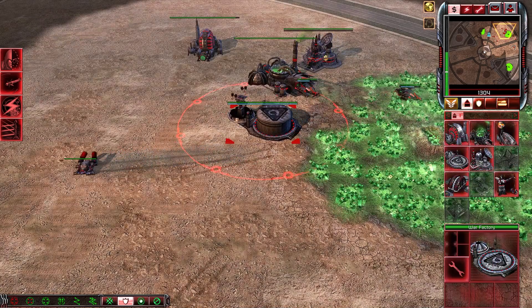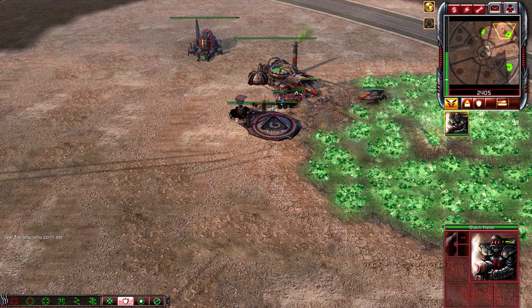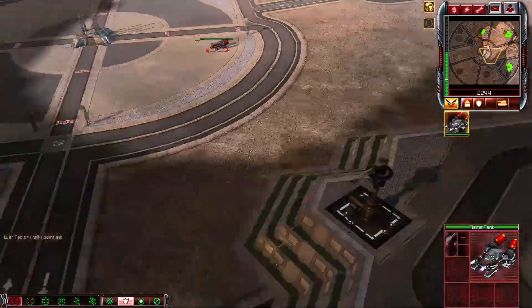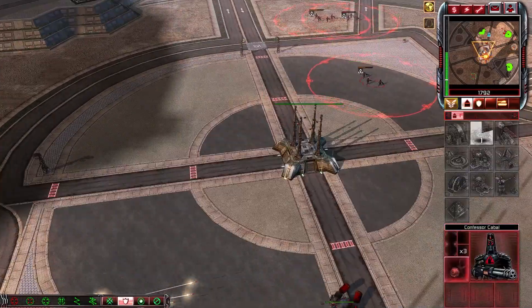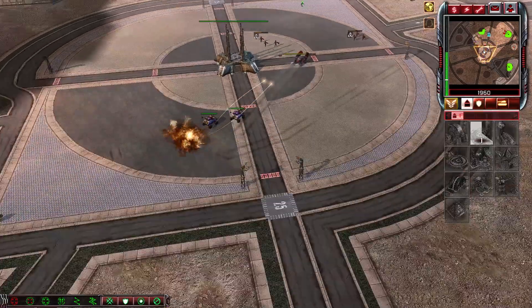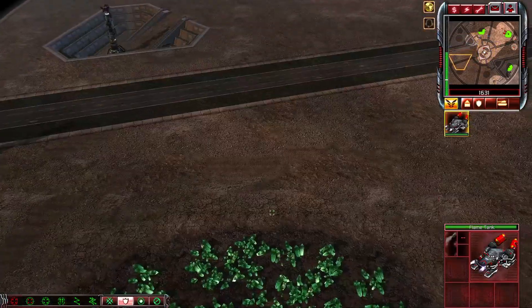Another harvester — get the Reckoner out. Put this in here and then send this down here. Another refinery, just like we did last time. Even if scouted, we should be okay. In this situation — that's why it's good to do it against a real player, because he's stopping it. But it's good to show you: just keep the flame tank alive. Keep the Reckoner here. Get that Reckoner to the left and bring this in here.